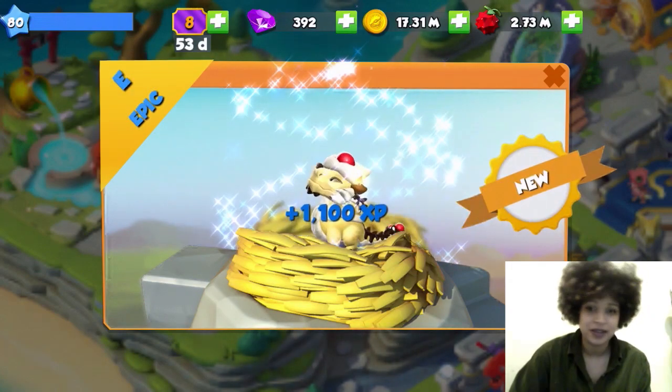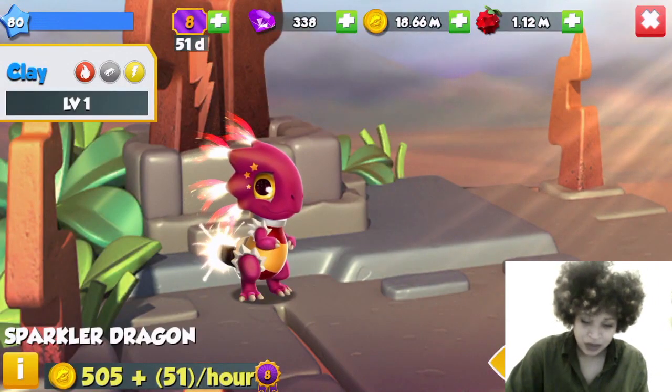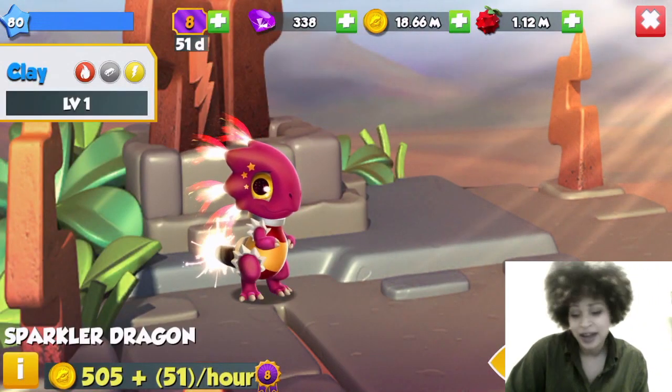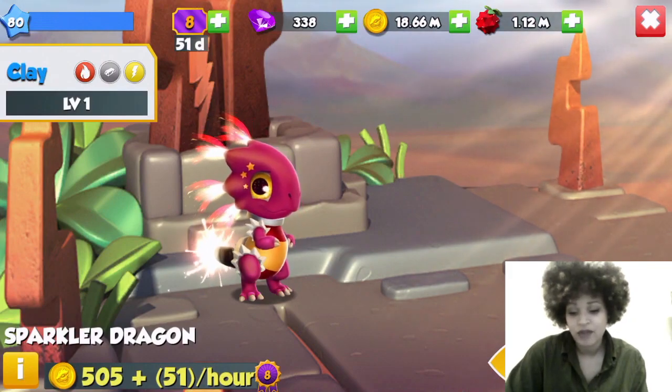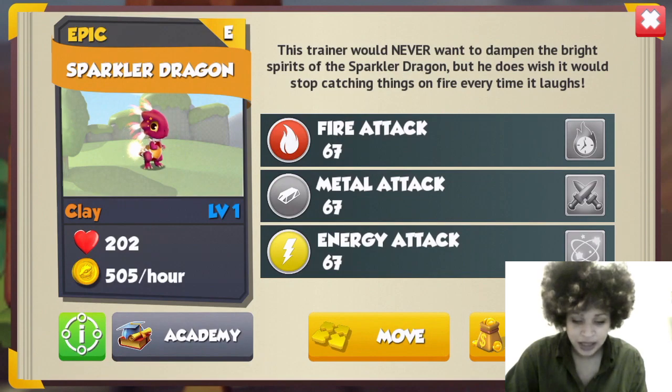We've got the Sparkler dragon — mine's called Clay. Also not bad elements: it's Fire, Metal, and Energy. It says: 'This trainer would never want to dampen the bright spirits of the Sparkler dragon, but he does wish it would stop catching things on fire every time it laughs.'